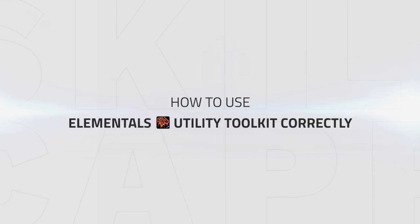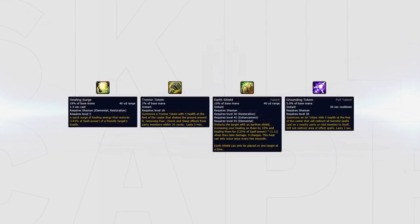Elemental Shamans offer a lot of utility. If it isn't disruption, it's off-heals and ways to get your team out of crowd control. Elemental has four main forms of utility: Healing Surge, Tremor Totem, Earth Shield and Grounding Totem. As we've already covered Grounding in the previous section, we'll focus here on Tremor Totem, Healing Surge and Earth Shield.